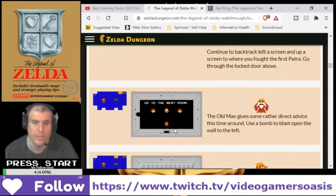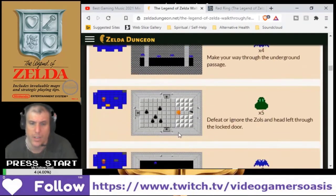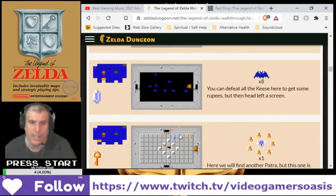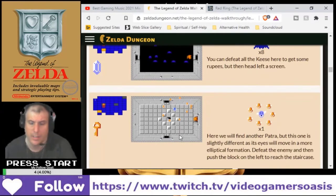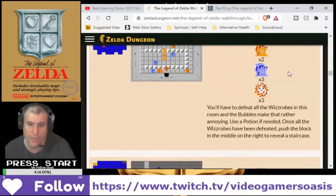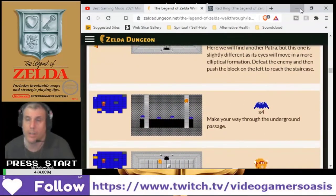Go to the next room. Lead the Wizrobes, push the block to the left to reveal the staircase. Make way of the passage. Ignore the Zols that head to the left. So I probably missed this room. I need to go to this corner, the bottom corner of the skull. That's where I need to find the path to the silver arrow, which is on the bottom left corner of the skull.